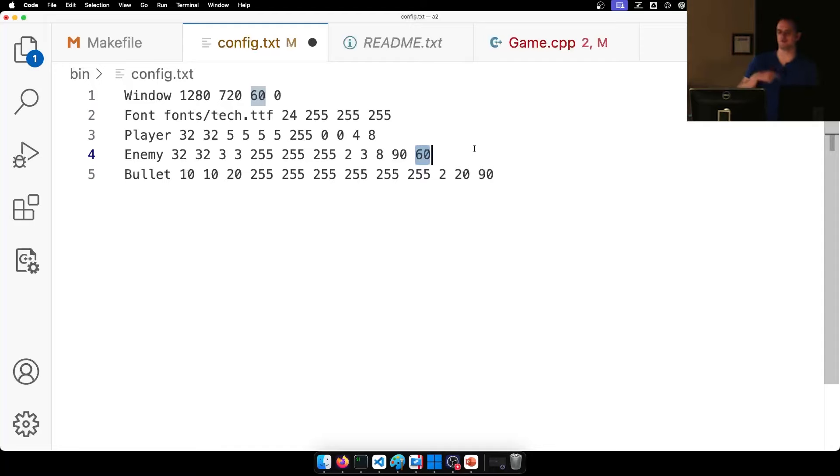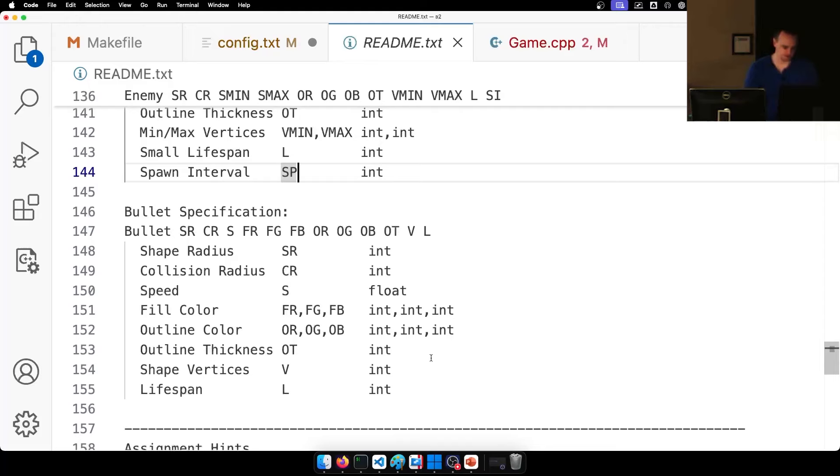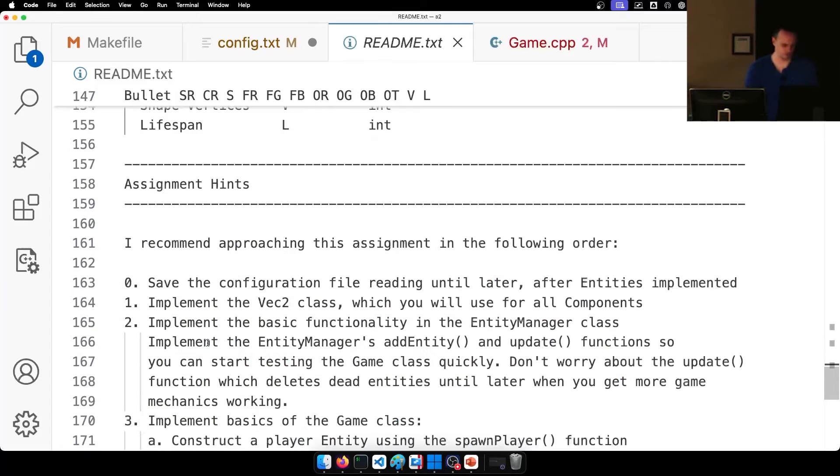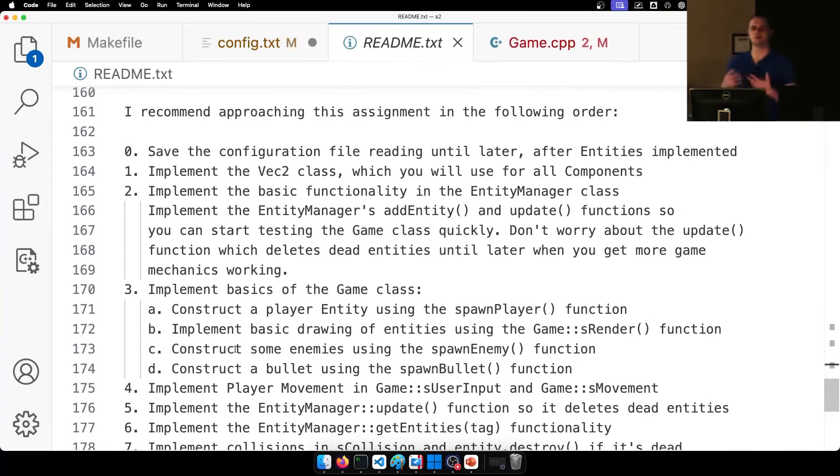Let's go over the code. The Vec2 class is a templated class — I specify the type name and X and Y are both of that given type. To declare a Vec2 storing floats: Vec2<float> v. Or Vec2<int> for integers. It's templated so if we hard-coded it to floats and wanted doubles later, we'd have to write a new class. I have a default constructor, a constructor taking two Ts that sets X and Y, and a constructor that takes an SFML vector for convenience.